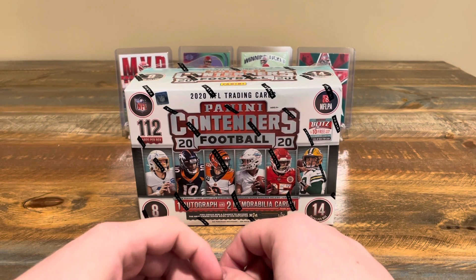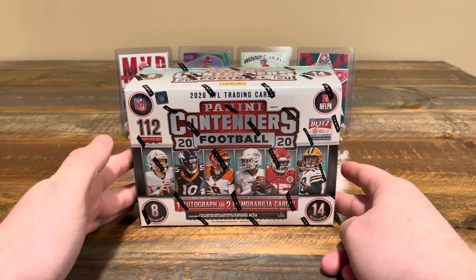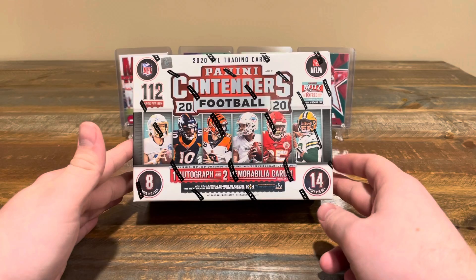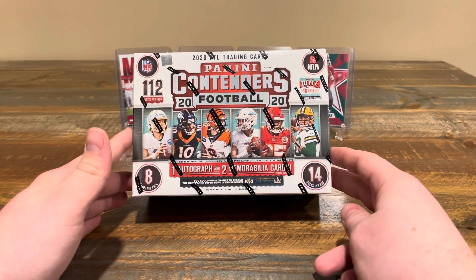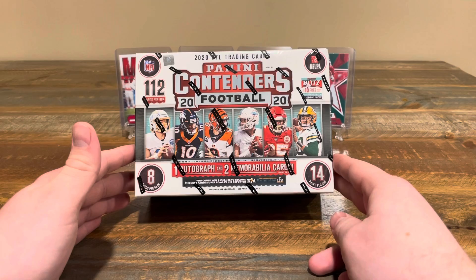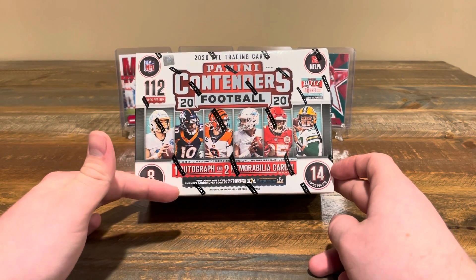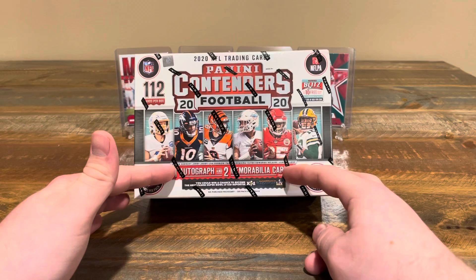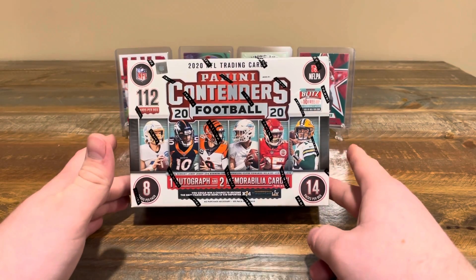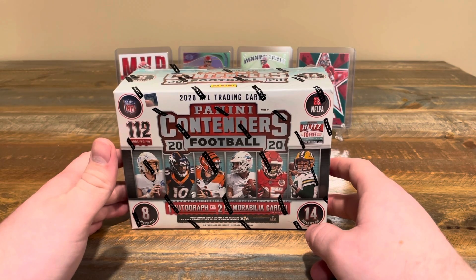Welcome back to Self-Paw Sports. Today I'm excited to bring our first big box of cards — we got the Panini Contenders 2020. I want to say it was the mega box, but either way it's 14 packs, eight cards per pack, and you're basically guaranteed one auto and two memorabilia. It's pretty rare not to get that — it's like their per box average.